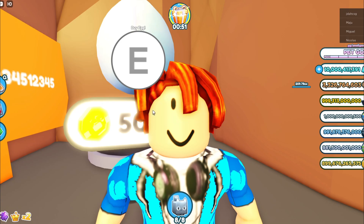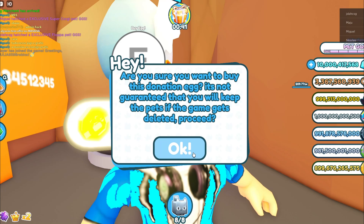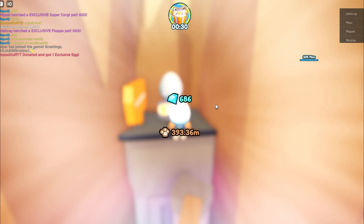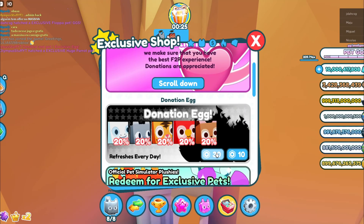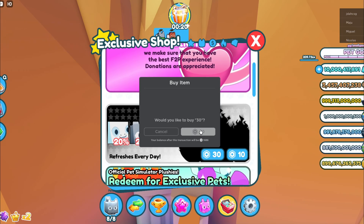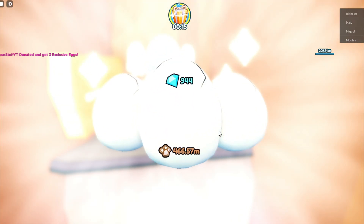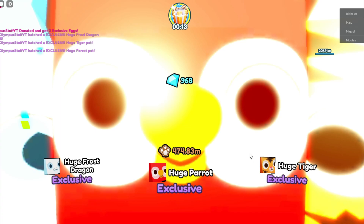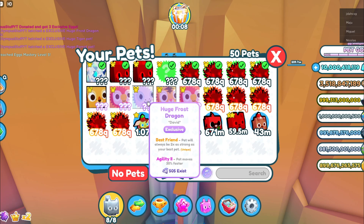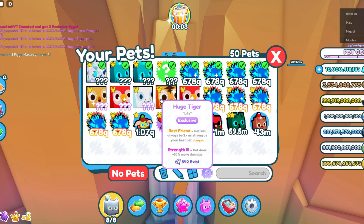But that's not the only thing they added to this update. There's also donation eggs now. If you donate 10 Robux, you'll get an egg — a huge parrot. And if you donate 30 Robux, this egg is going to give us something even better. Forget about the huge parrot. We're going to get three exclusive eggs: huge parrot, a huge tiger, and the huge frost dragon. Only 500 exist — it's the rarest pet ever.